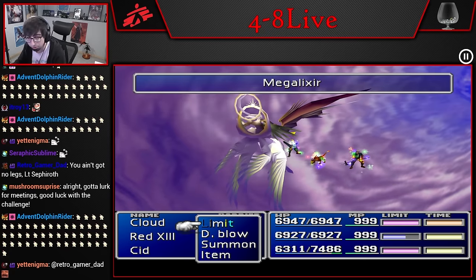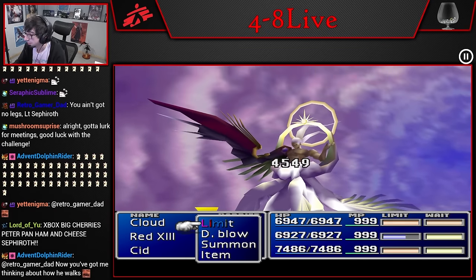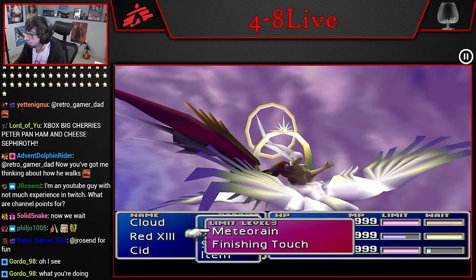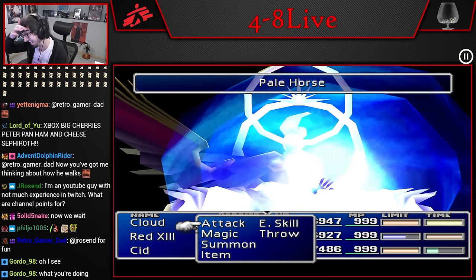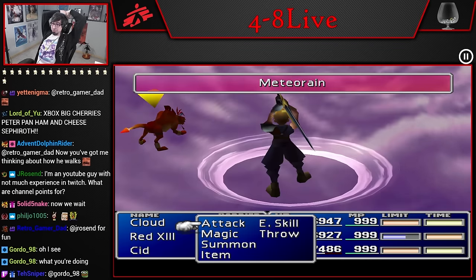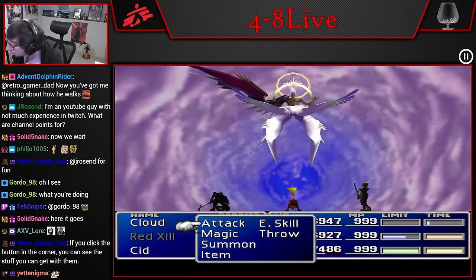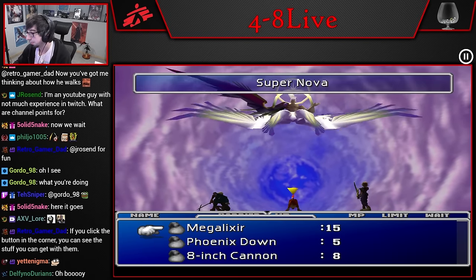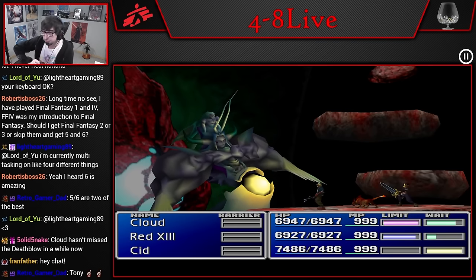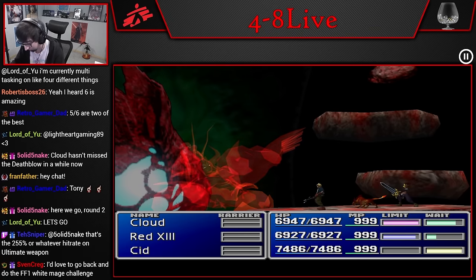Please do 4,500-something damage... Perfect. Now we chill till Pale Horse. All right — that should be it. Let's see what happens. As long as we do max damage... Oh, we didn't do max damage. Nooo. I should have thrown Hero Drinks. Let's get it — science project. Will it work? Will it blend?